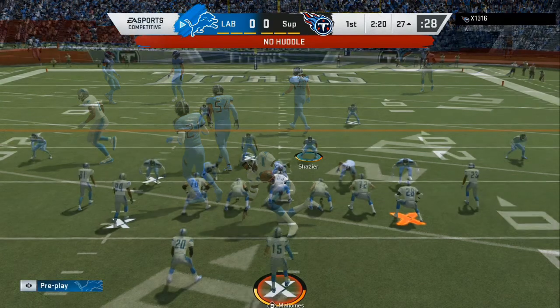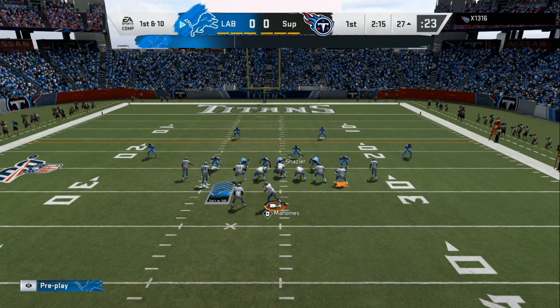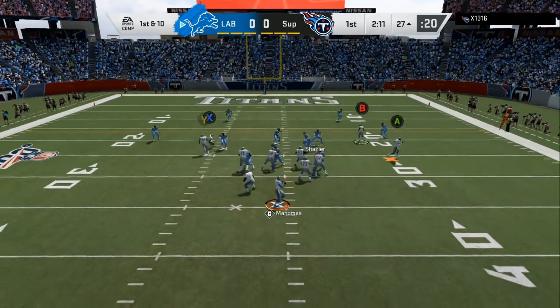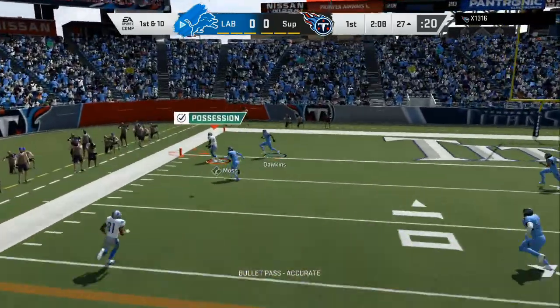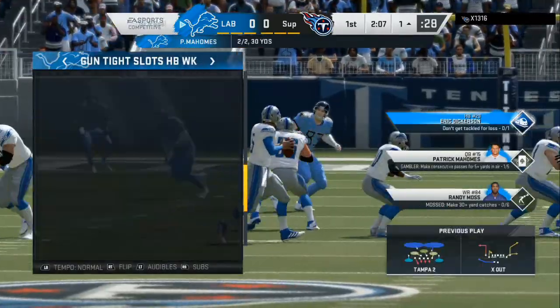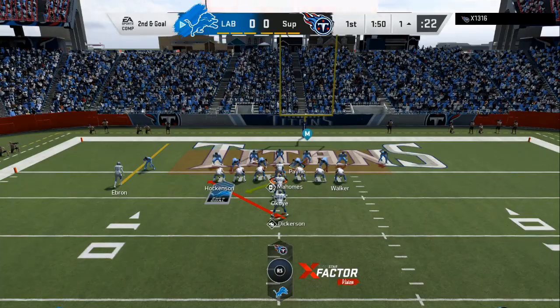Now I'm gonna go to underneath routes and corner routes that will beat Cover 2. I can see at the bottom he was in the 3-4 Cover 2 again. Now we've got a chance to go to the end zone. You don't have to always go for the deep bomb right away — make them think you're going underneath, hit them with a couple runs, hit them with a couple flats, and then you know how to beat Cover 2 and expose your opponent.